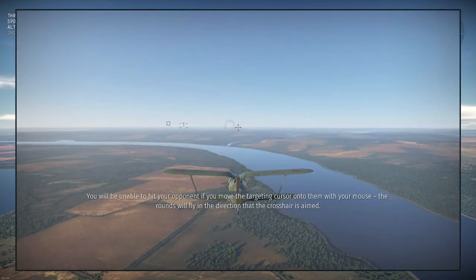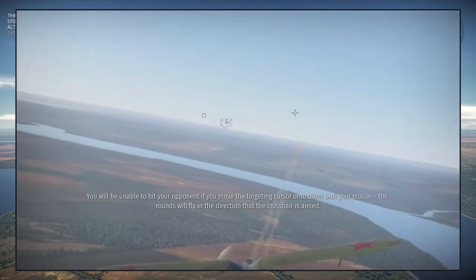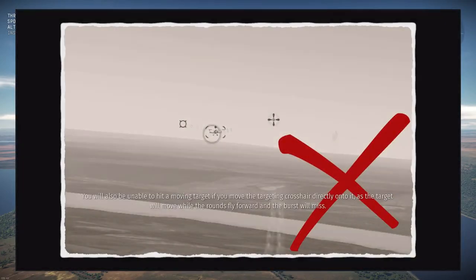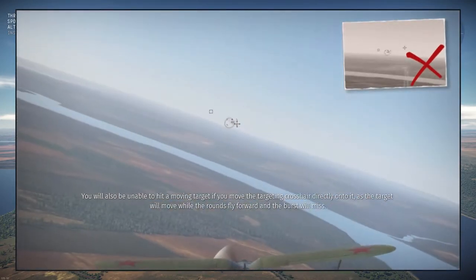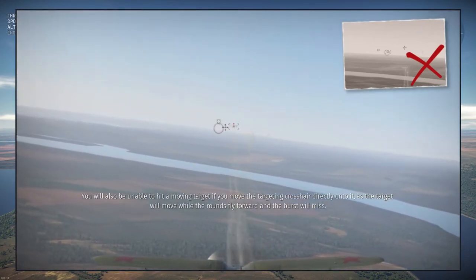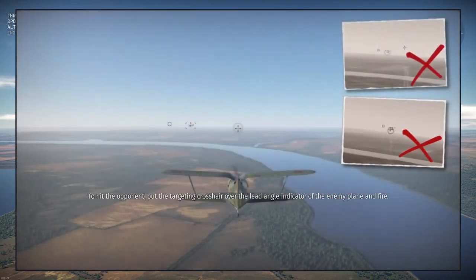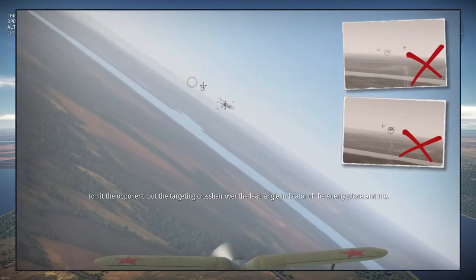You will be unable to hit your opponent if you simply move the targeting cursor onto them with your mouse, as the rounds fly in the direction the crosshair is aimed. You will also be unable to hit a moving object by moving the targeting crosshair directly onto it, as the target will move while the rounds fly forward and the burst will miss. To hit the opponent, put the targeting crosshair over the lead angle indicator of the enemy plane and fire.